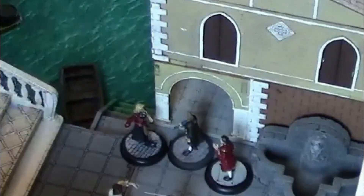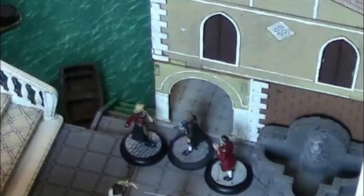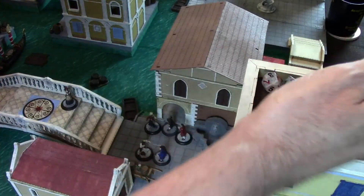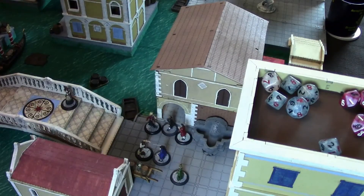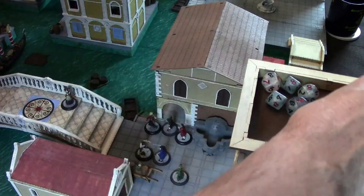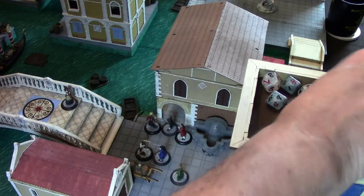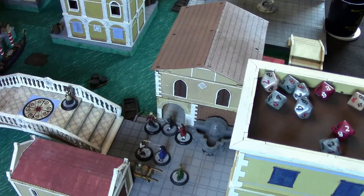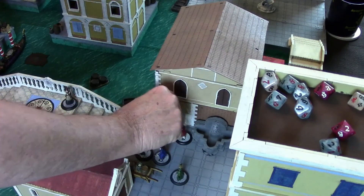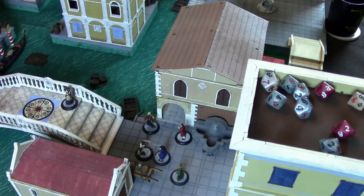It's the Strigoi's turn. The common Strigoi is going to attack the butler — she's got five dice, probably fours to hit. Four hits. The butler's protection is four — all four get through. That butler is dead.